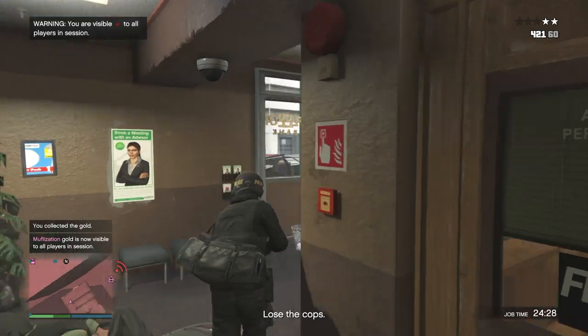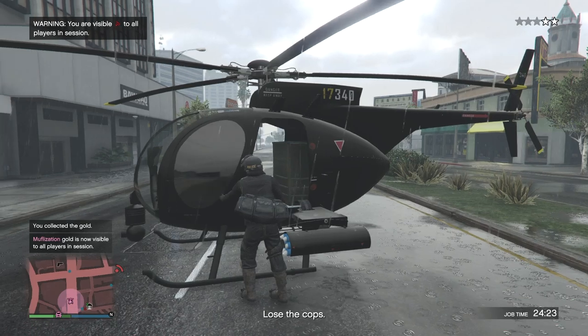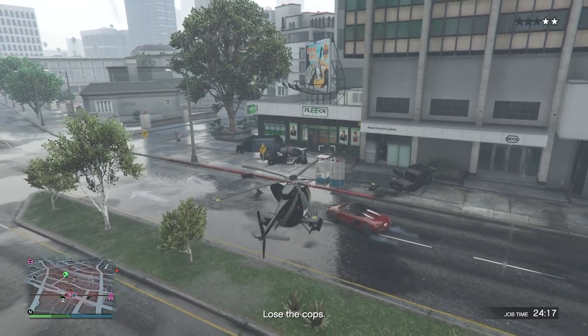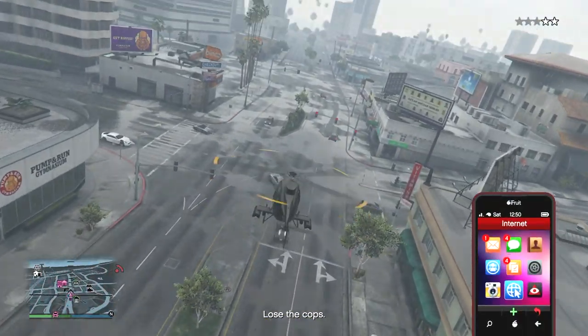Just as the mission requires you to do, I recommend using a helicopter for this entire mission — escaping in one — as you can only gain up to two stars while in this mission, so it's super easy to lose the cops. We'll also have to use a helicopter or something that allows a parachute for the glitch itself.